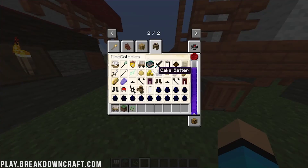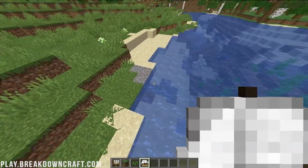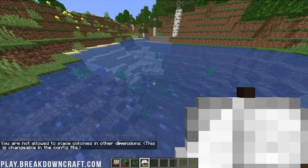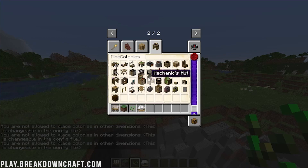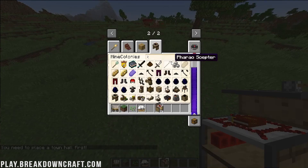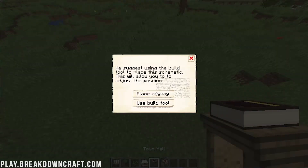That's not all Mine Colonies has — it has lots of other different villages. We've also got the supply ship, which you can get started with, but you'll need water for it. You're not allowed to place colonies in other dimensions, but this is changeable in the config file. We can see the mechanics hut and other buildings available to build. It walks you through things — you need to place a town hall first, for example. This is just a really, really cool mod and there's so much you can do with it.